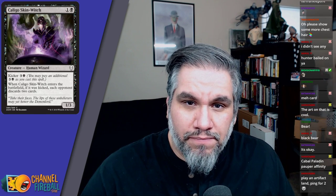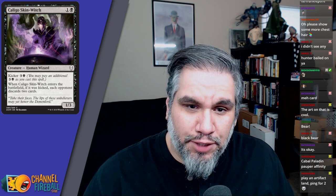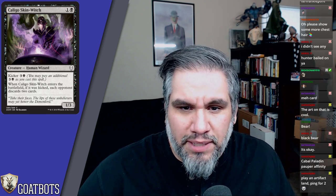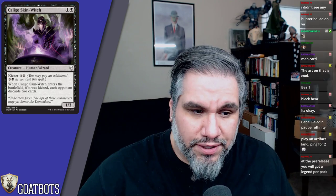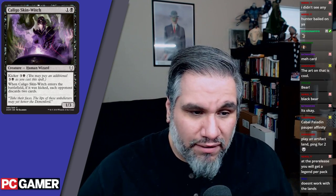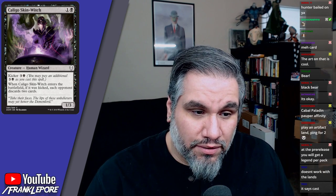Caligo Skin-Witch: one-three for two mana. When it enters the battlefield, if it was kicked, each opponent discards two cards. This is a card we've pretty much seen before — it's either a one-three for two or a one-three for four that makes them discard two. If you have it, you're probably just going to play it, because a one-three for two is just fine, and late in the game it's not blank.